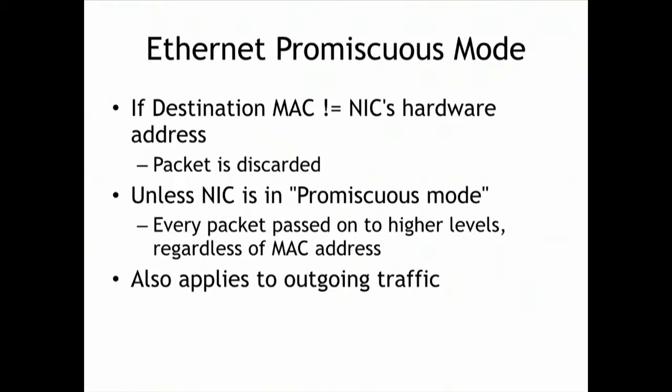We have a project in the 123 class where you detect promiscuous NICs by sending packets to the right IP address but the wrong MAC address. A device in promiscuous mode will answer them because it receives them, while a device not in promiscuous mode will not. It's quite easy to detect this using any packet crafting tool like Scapy.